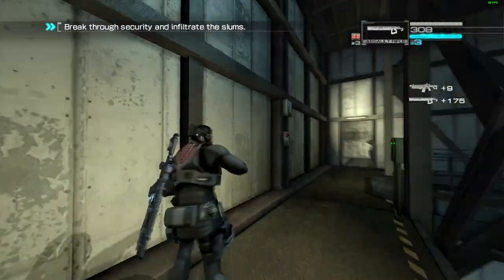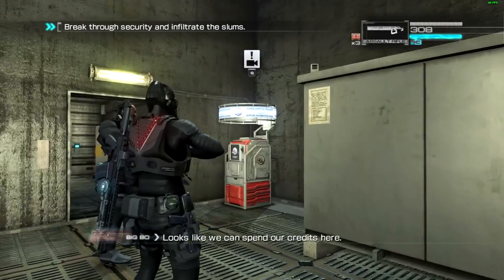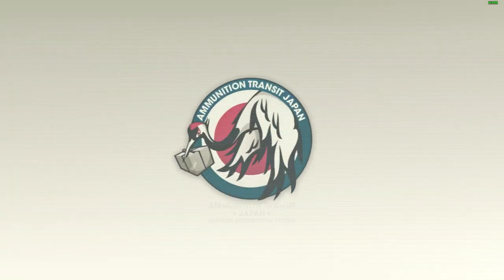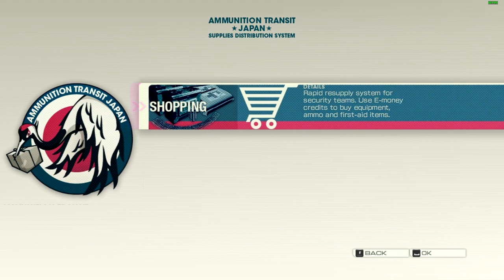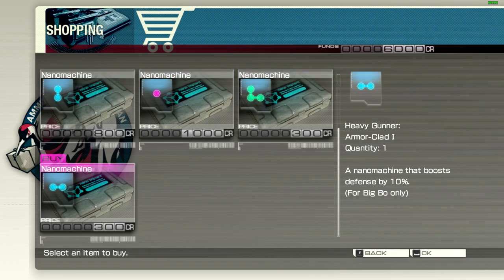Check this out — an ammo transit supply terminal. Looks like we can spend our credits here. Dan, give this thing a shot. Ammunition transit Japan, supplies distribution system. Ammo and full street kits can be purchased at the shop with credits earned by defeating enemies. Upgrades and shopping — it's sold out. Well, there are nanomachines and stuff. Heavy gunner armor clad for Big Bow only — we haven't really shown him love, so might as well buy that.